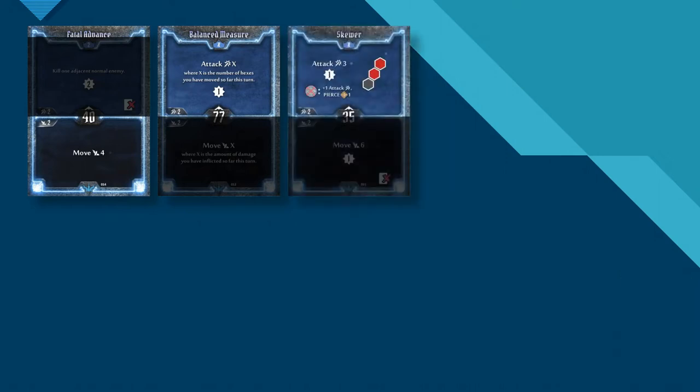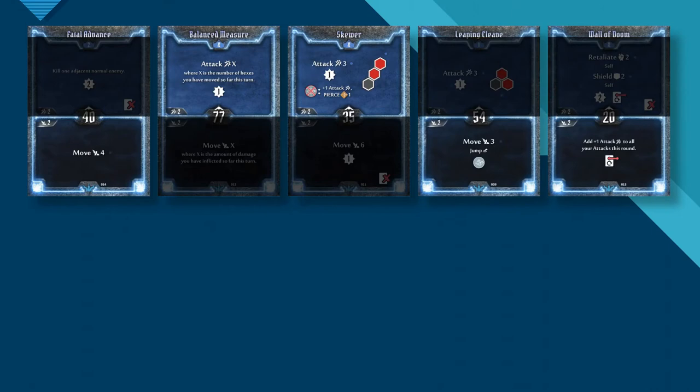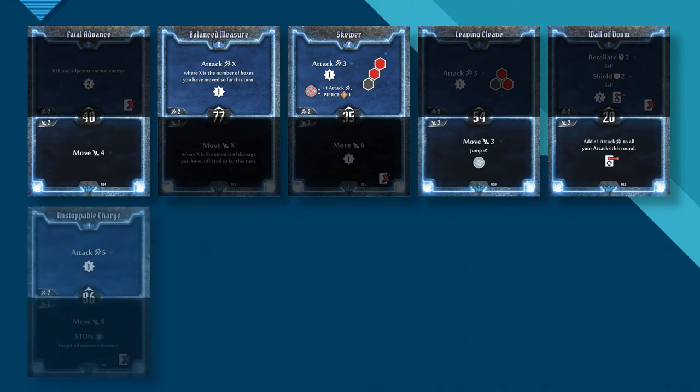Next on damage combos is Skewer, this time for the top action. Its damage output rivals that of Balance Measure, should you connect on both hexes. In fact, you can jack it up to 5 damage pierce 1 if you set it up with Air Generation from Leaping Cleave and Wall of Doom's bottom. Then we have Unstoppable Charge — probably your most reliable workhorse, by virtue of the attack 5 action coming with no strings attached. The bottom loss is a decent gap closer, being a Move 4 with an AoE stun tacked on.